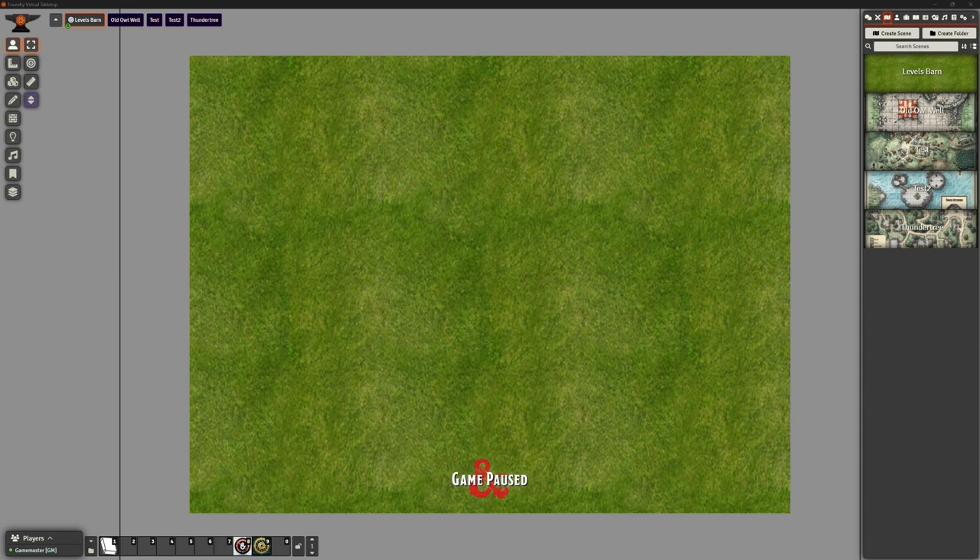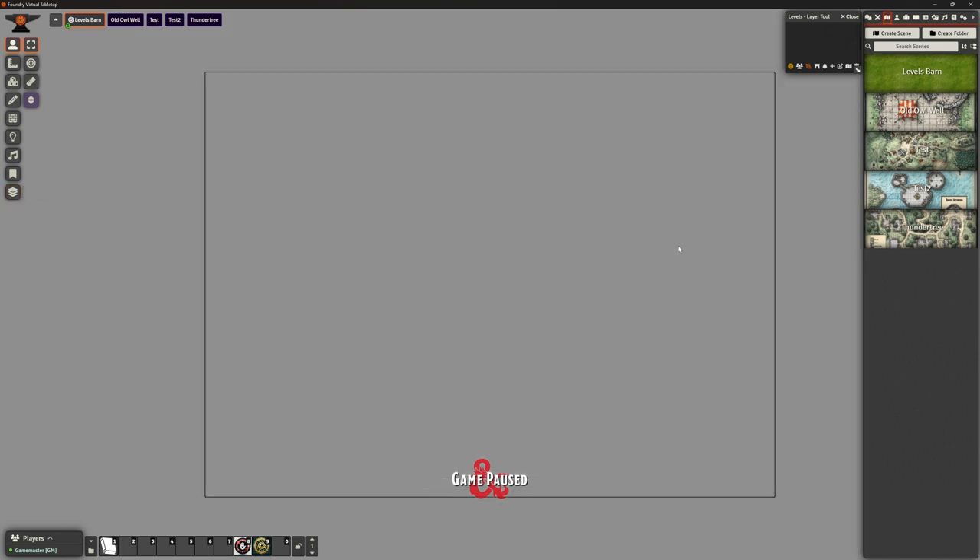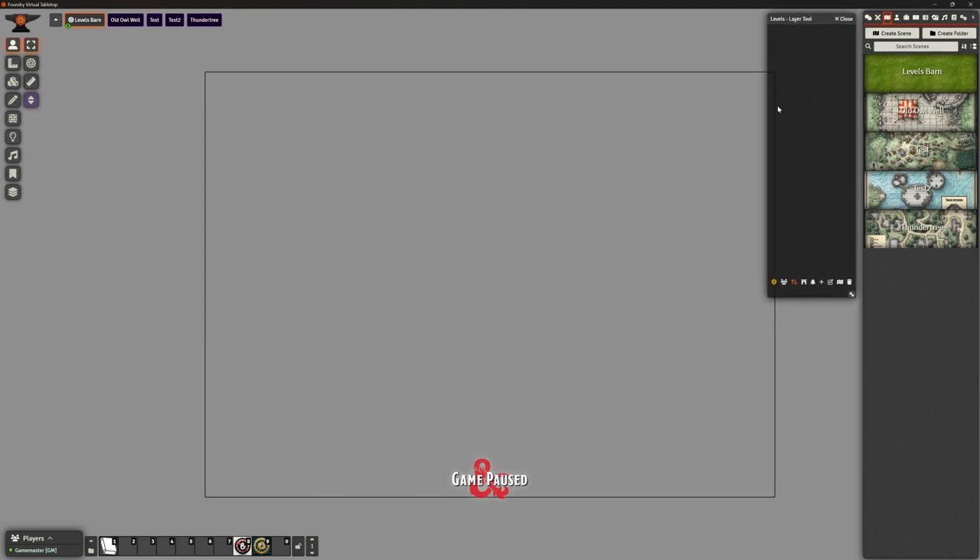I've got my scene. First thing I need to do is make sure I've got my modules installed — we've seen that. On the left-hand side we've got a new little icon called Levels. If I click on that, everything vanished, but I've got this little box in the top right-hand corner. I'm going to make that bigger so we can see — this literally is what's going to control our levels. There are some options down at the bottom: show players, place drawings as stairs, roof view, place tiles as overhead tiles inside levels, add new levels, and levels from scene.